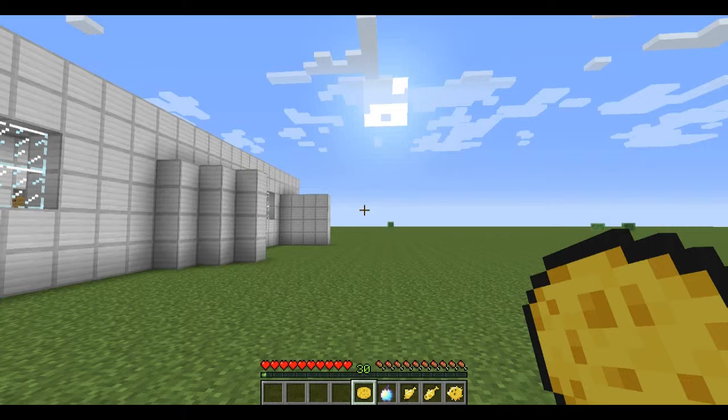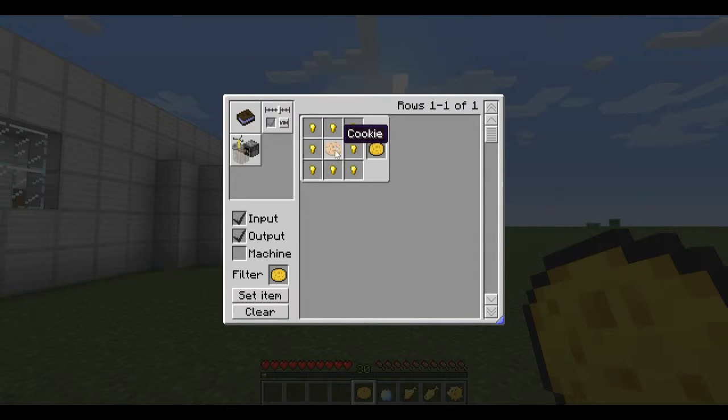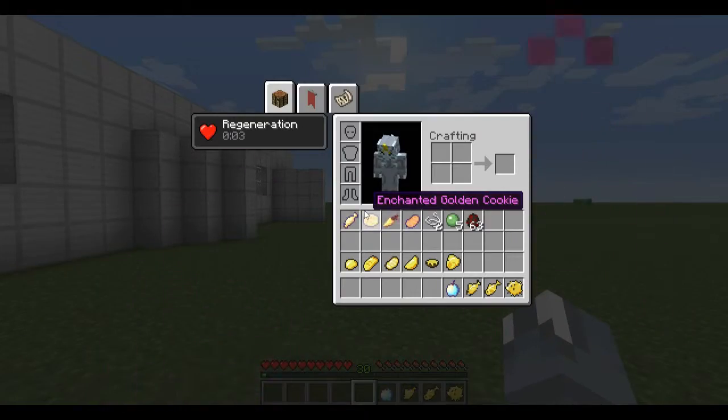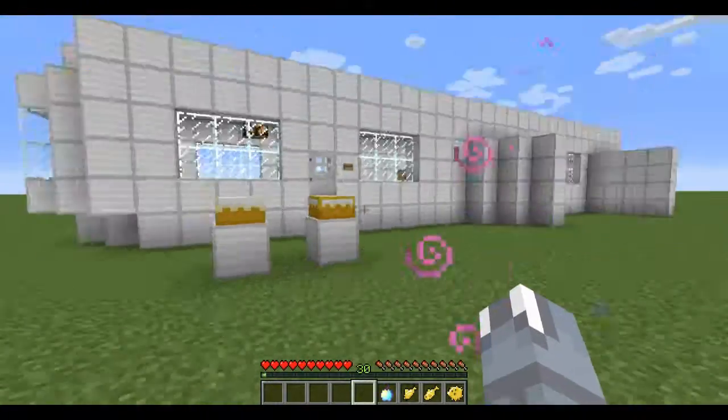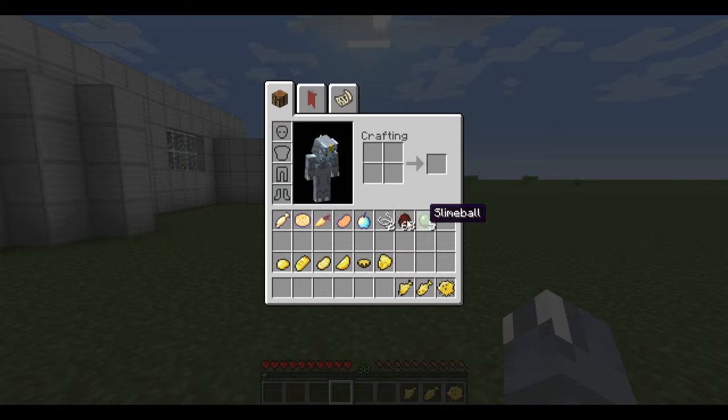To craft the golden cookie, you coat it around a normal cookie. When you eat it, it gives you a shorter regeneration — it's cool if you want some regeneration, but it's not really that good.